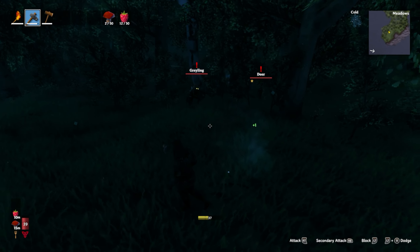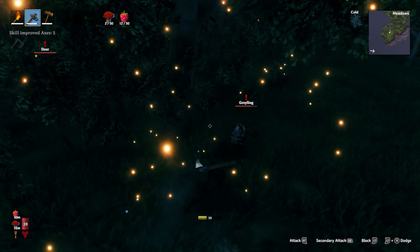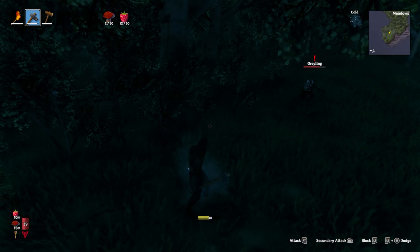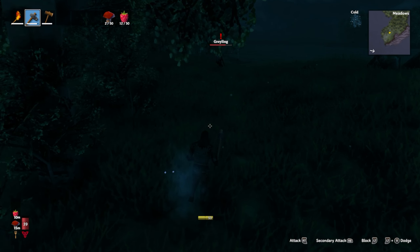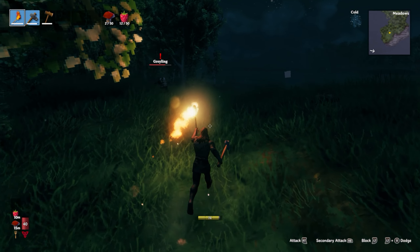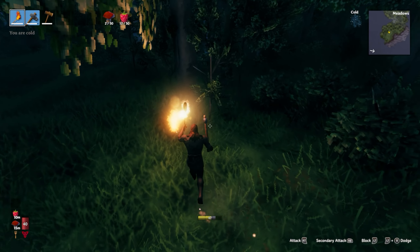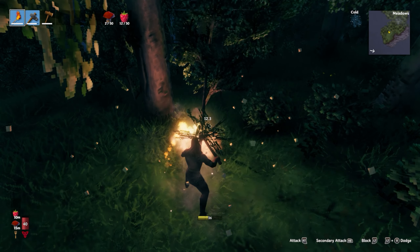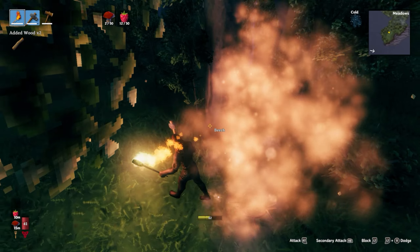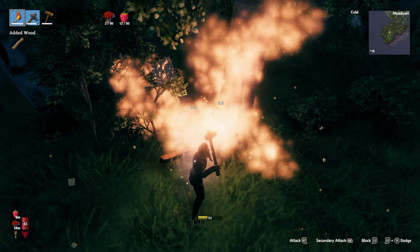Here comes the enemies. Now, if you have your torch out, they will run away because they don't like fire. If I pull my torch out, see — he'll run away. He's like, 'Nope, I don't want to deal with that.' So if you don't want to deal with the graylings, you just pull out your torch. It will slowly degrade and you'll run out, so you may need to make another torch. But if you just want to get rid of him for now, you can totally do that.